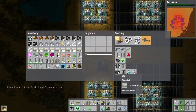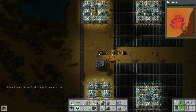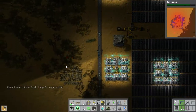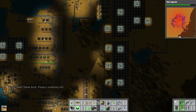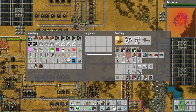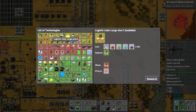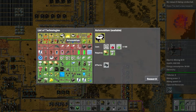Inventory's full — let's make all the walls and shove some of these back in. I'm gonna get on with securing that place down there and I'll be right back.